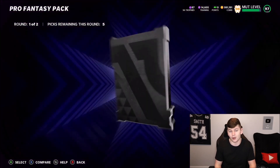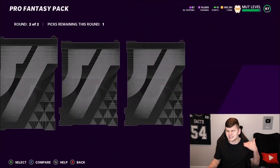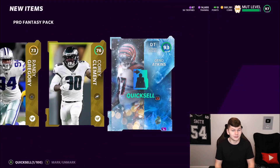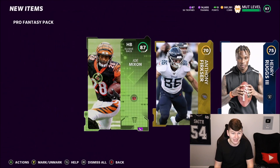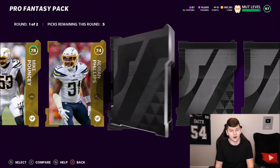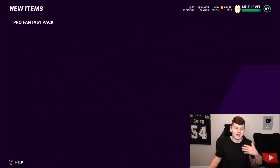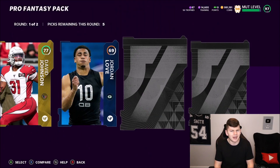I'll add up all the elites at the end of this pack opening to see how many coins we've made or lost. We get a 93 overall Gino Atkins — that is going to help a lot. That was 14,000 training points. Gino probably goes about 45k, and then Joe Mixon right there — that was easily over a 50,000 coin pack. That is going to help a ton with making our coins back. 80 overall right there. Round two — 82, 79, unfortunately.